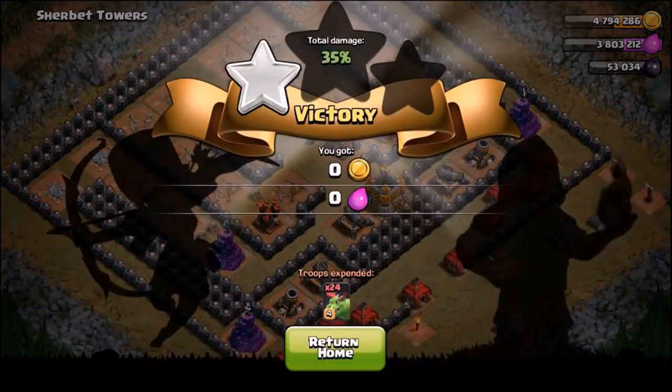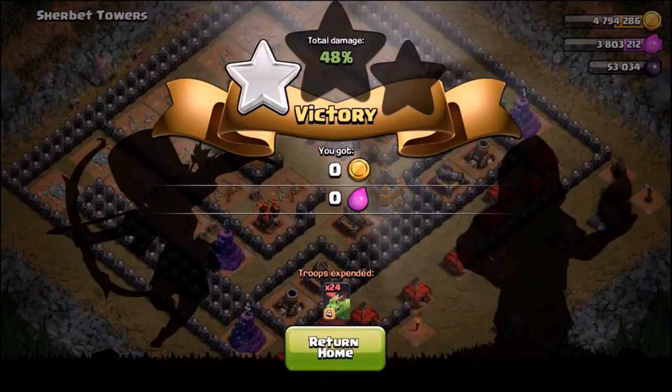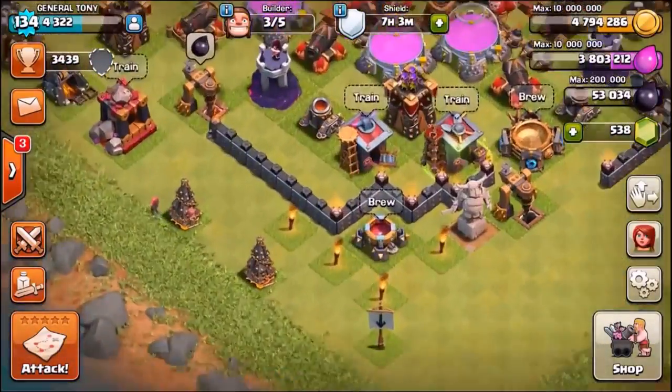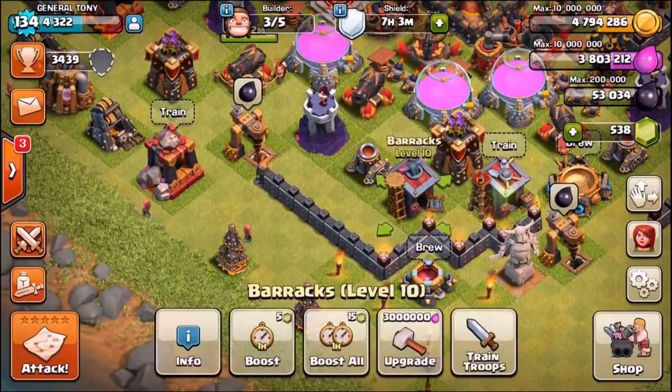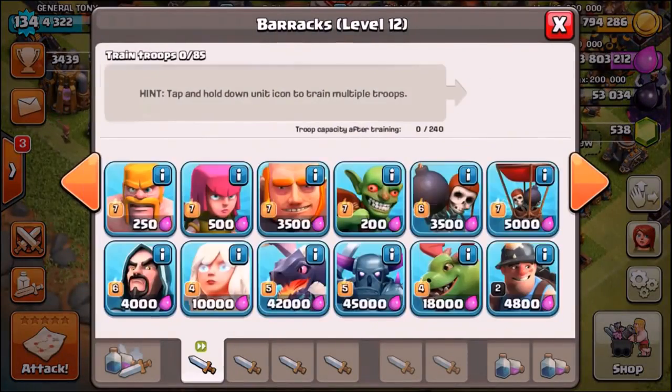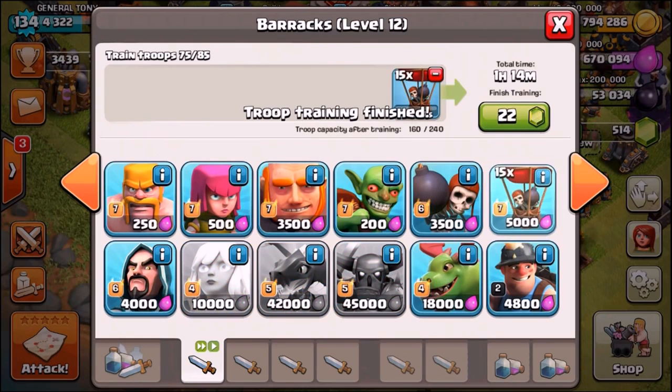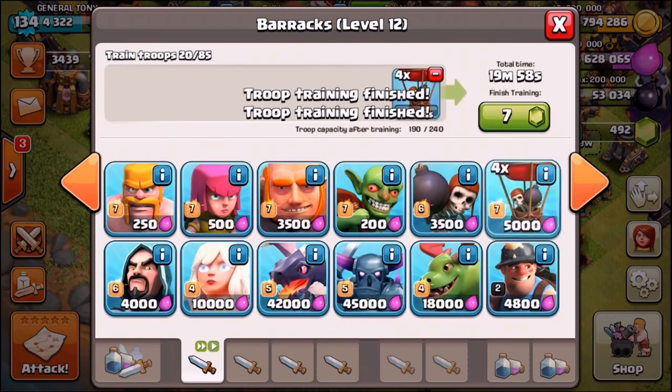I was expecting a three star and we only got 48% — we'll end it there. Next we're going to take in those level 7 balloons. Let's go back to the barracks and build them up. I was completely shocked — those baby dragons just got wrecked when they don't rage up themselves.